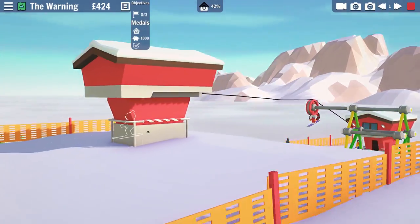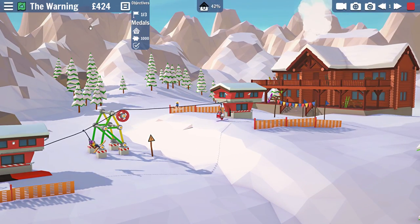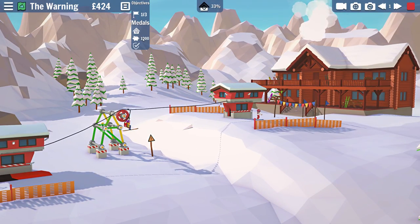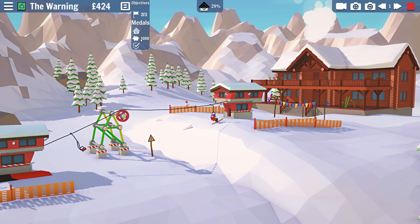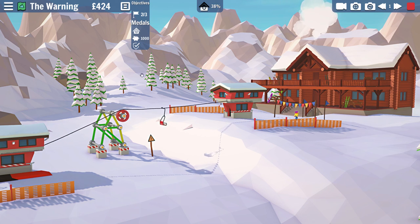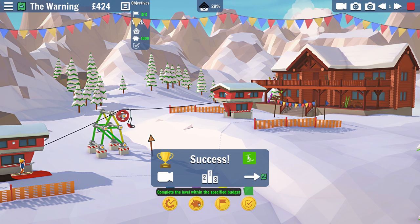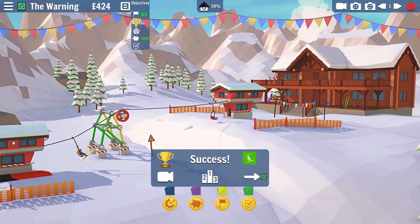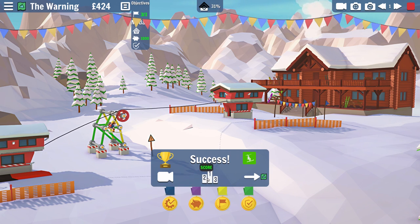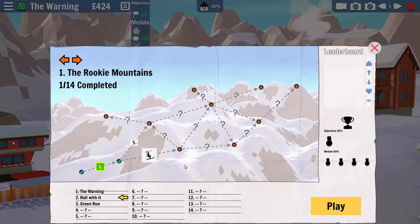You can go into 3D mode and go right around your creation as it goes through. There are more difficult levels. This one had an objective of building something less than a thousand dollars. You want to get three skiers across and get there without killing any riders — you don't want them to hit the sign and fall off. And then complete the level without any breakages, so don't have the lines or the structure break. You can finish a level and end up breaking something but still get through.